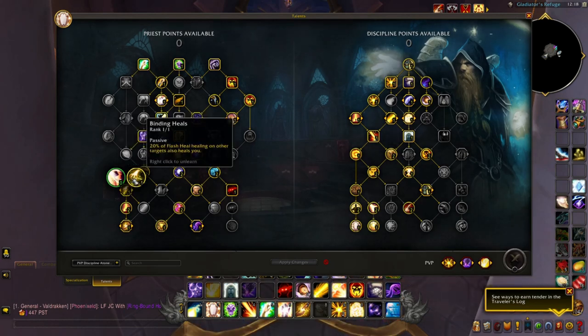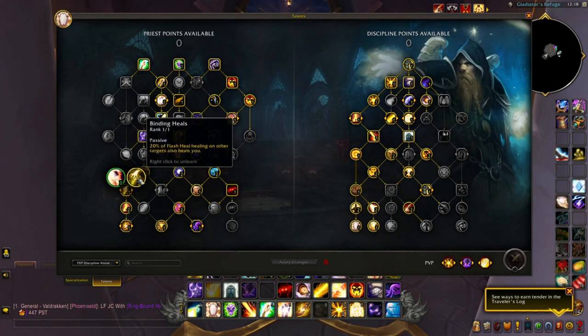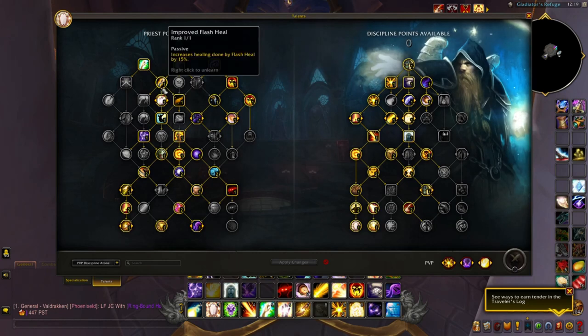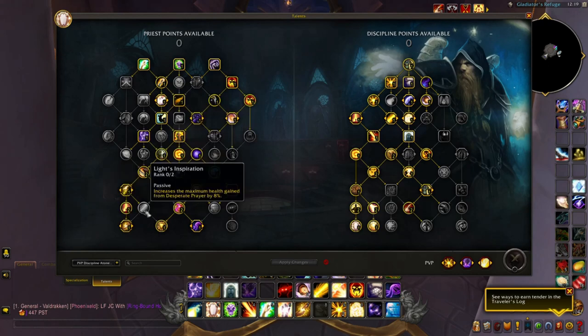I prefer Binding Heals over Angel's Mercy. Desperate Prayer is more of a single-target health increase for yourself, and you're not going to be the target in teamfights. I highly recommend the 20% of Flash Heal healing that also heals you. It stacks with your 50% heal from Purge the Wicked, the 15% increased healing from Improved Flash Heal, and the instant Flash Heal procs — so the additional 20% adds up. It allows you to sustain longer in teamfights without actively healing yourself, since your heals on other people also heal you when they proc.